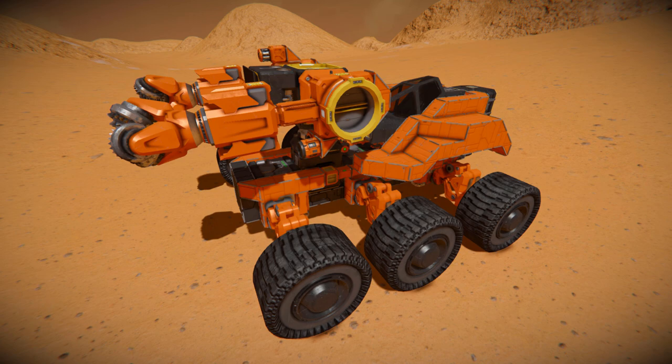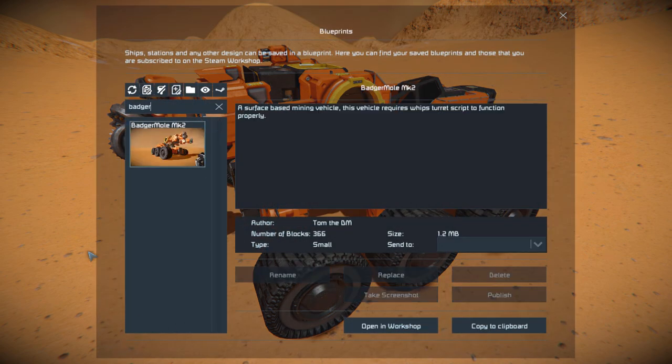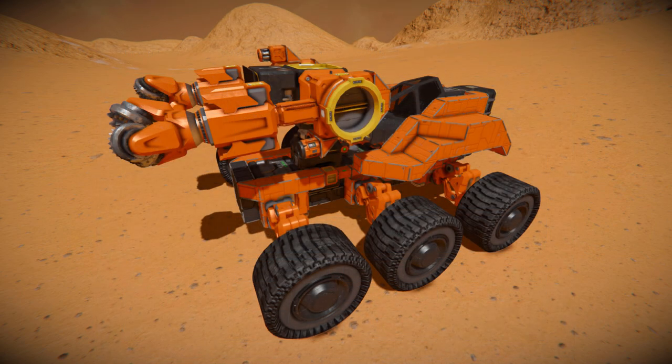This small vehicle utilizes Whip's turret script to allow you to control the drills at the front with your mouse, so you can move them up and down, left and right to get into those hard to reach places. Pressing F10 and finding the Badger Mole in the spawn menu — there it is. This thing is 366 small blocks, using no mods, but it does use the script to make the drills function.